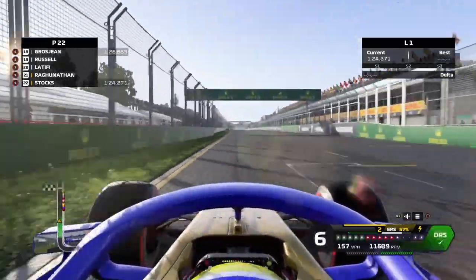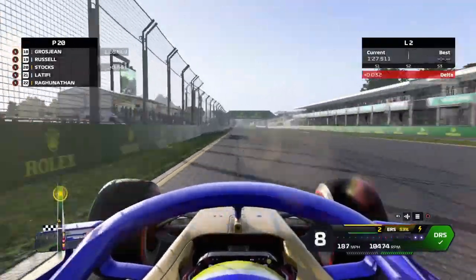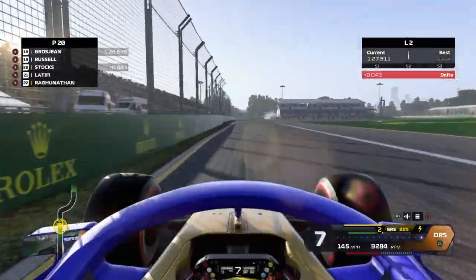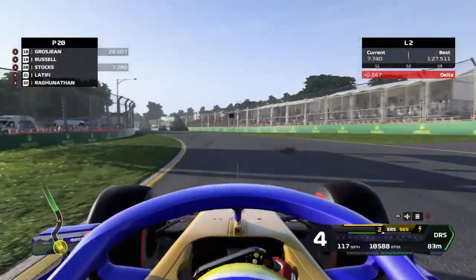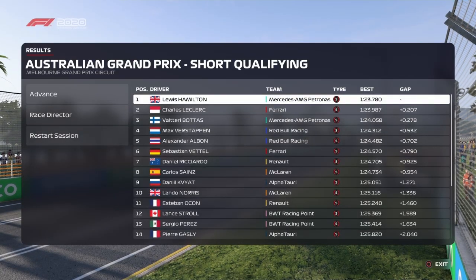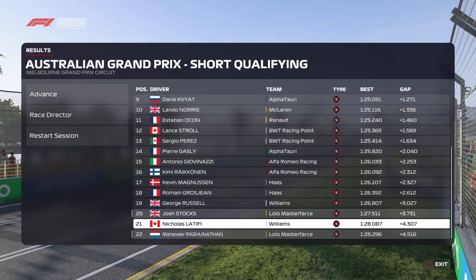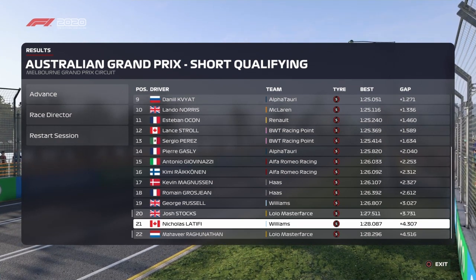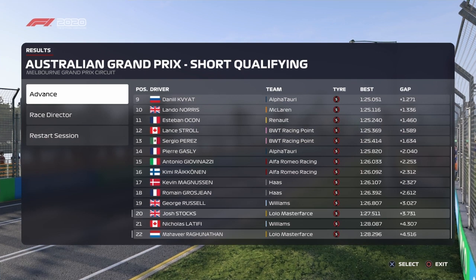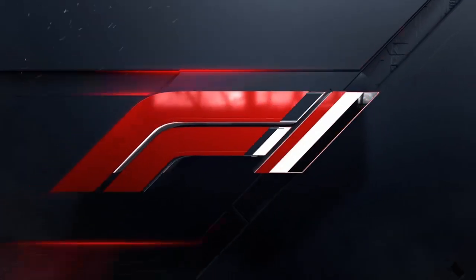Straight into qualifying. I did a qualifying run and it said we should be hoping for 17th. The car is fighting me all the way around through that last corner. This is his only qualifying lap and it puts us 20th so far. We ended up 20th and 22nd, out-qualifying Nick Latifi so that's a decent effort. We've gone further than the actual Lola Mastercard team ever did because they failed to qualify for this race.